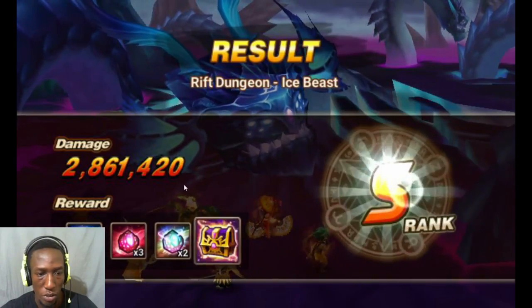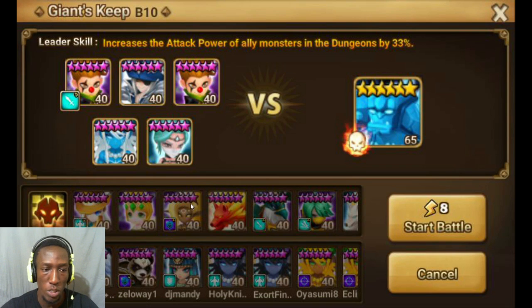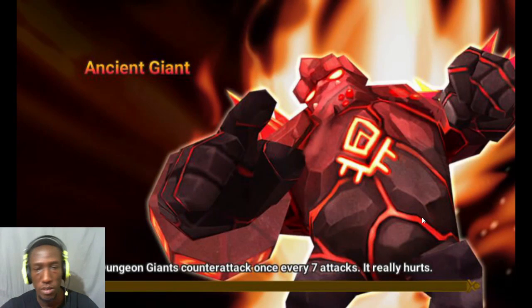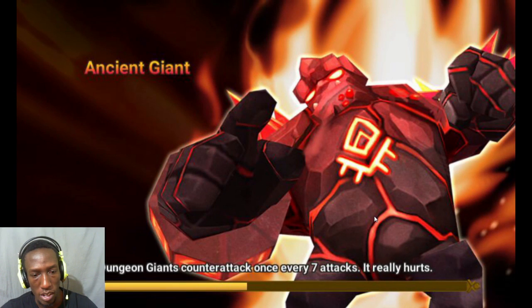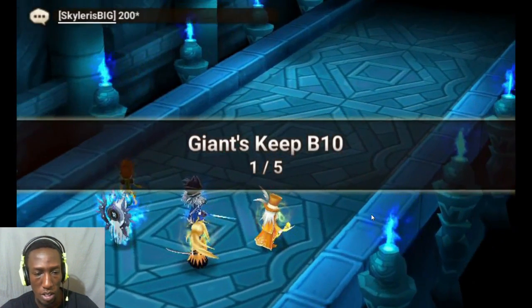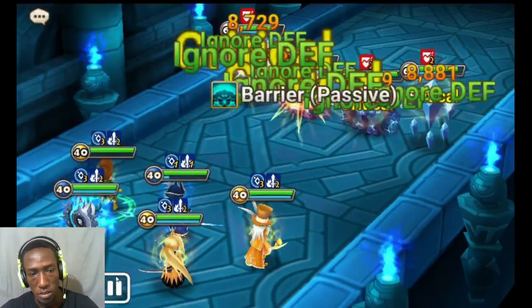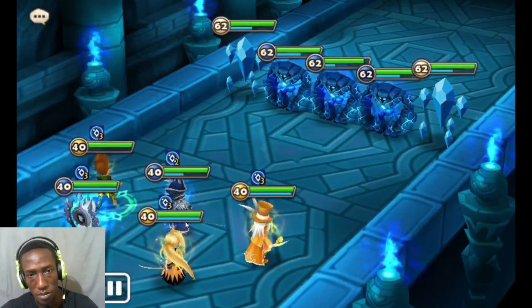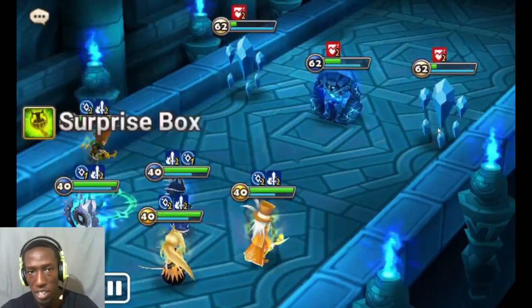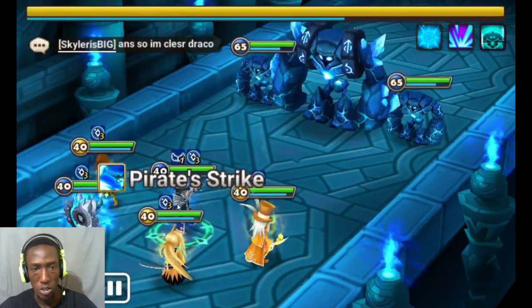The next place we're gonna test Julian is in GB10 on a speed team. We're gonna take off Lucian, whose runes I borrowed for Julian, and put Julian in along with Kaito. This team should still be fine. Julian can actually help out earlier on when you're doing GB10 because he offers stuns, though he's also quite squishy so you'd have to give him a bit of health. It's going pretty solid so far. On the trash waves, you want to kill them before the crystals move because they do a lot of damage to your team.